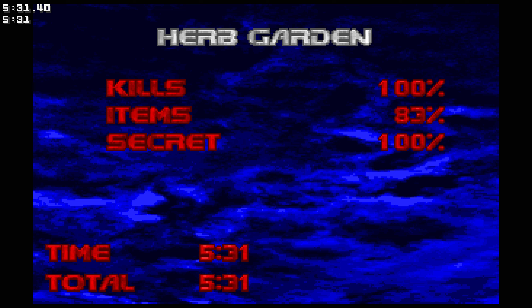And there it is - Herb Garden, done in 5 minutes and 31 seconds. This map took 10 hours to build - just 2 hours more than map 3. That's a pretty cool one. I like the pinky mastermind. It's kind of a big layout but it's not really confusing once you get it down. That will be in the description. Thank you guys for watching.